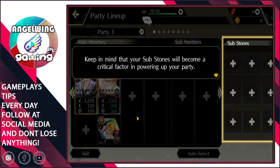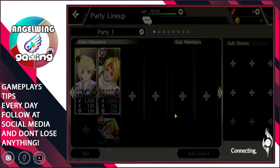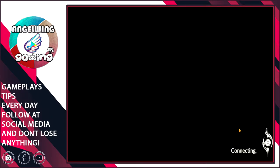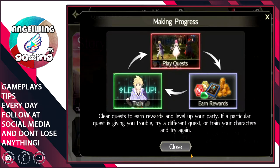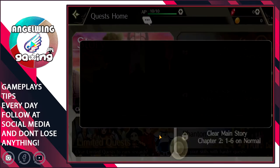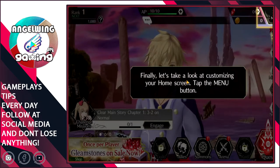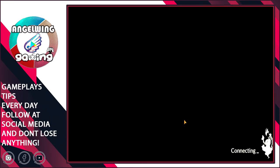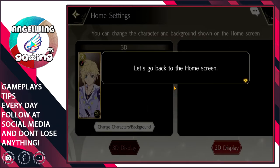I didn't know we already have him in our party. I have him because I chose him. It shows us that we have a lot of quests, so let's go to the home screen. You can edit your home settings to show the illustration of characters you gained, or the memorial stones on your home screen.